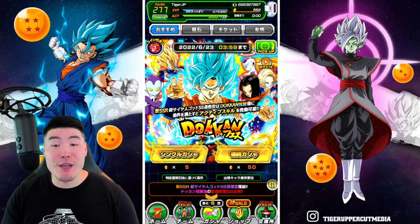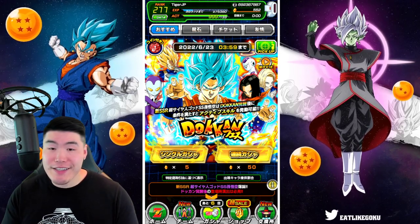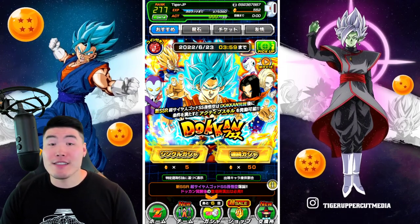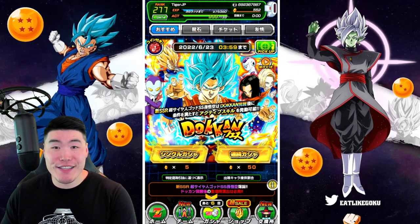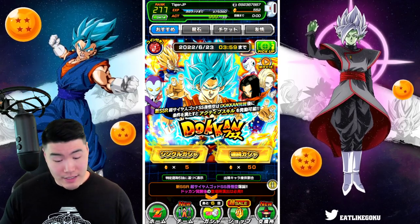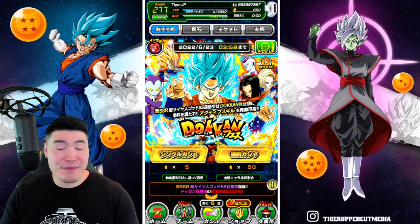As you guys know, I usually like to wait until a unit drops on global before I pull for them, but this new Goku and Vegeta is just really, really dope, and it'd be awesome if I could test them out right now before the eventual global release.